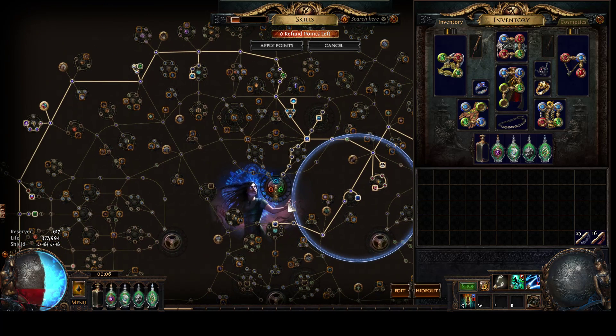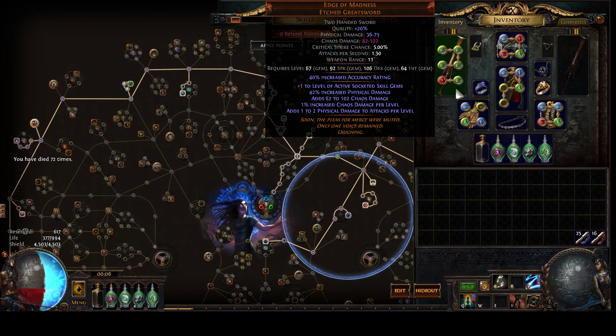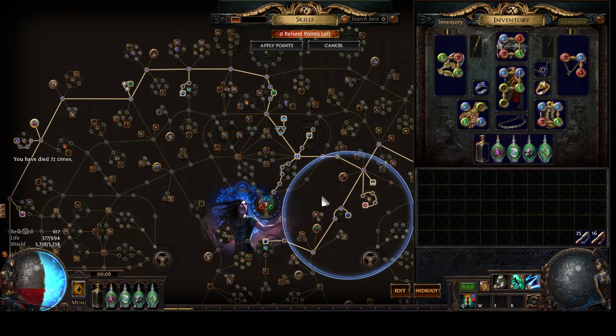So yeah, that's the build. Deaths are embarrassing — died so many times at Safgore. Actually leveled as Charged Dash with Edge of Madness and Weight of Sin, which was a terrible idea. But hey, I'll enjoy a challenge sometimes.